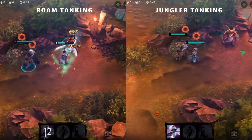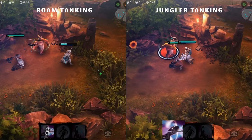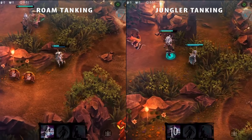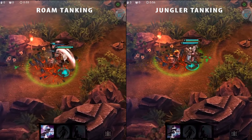The jungler should tank instead, since they will heal from the medic camps and come out with full HP. Here's a side-by-side comparison. As you can see, the Catherine is taking critically low after tanking the minions, but when the jungler does so, they both come out at full HP.